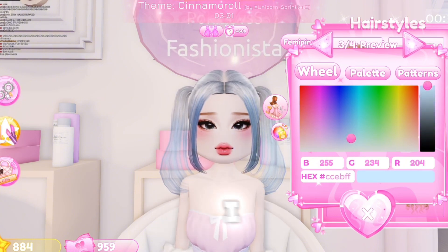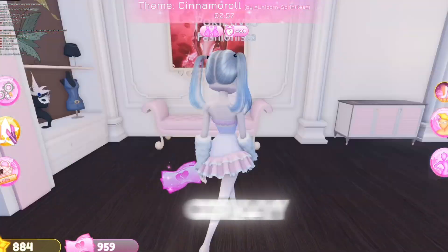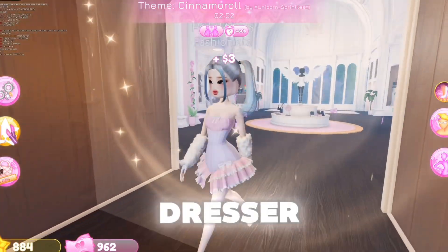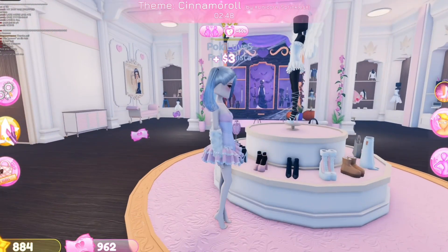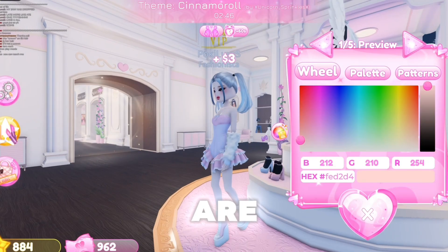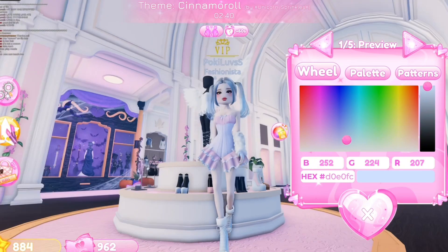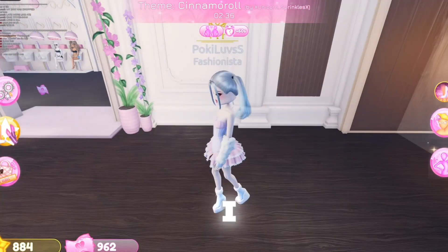For this part let's do blue — there we go, the same blue. I think that matches. This is so cute! Now we need shoes. I don't know where the shoes are — it's been a while since I've played Dress to Impress. I'm a fashionista! Oh wait, these are so cute — are these like Cinnamoroll though? I think so!